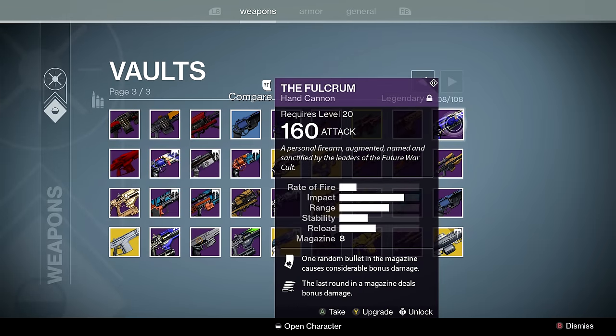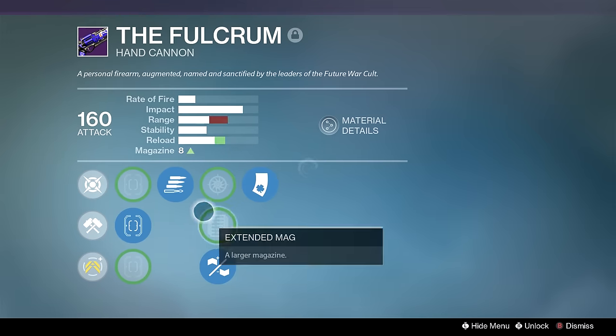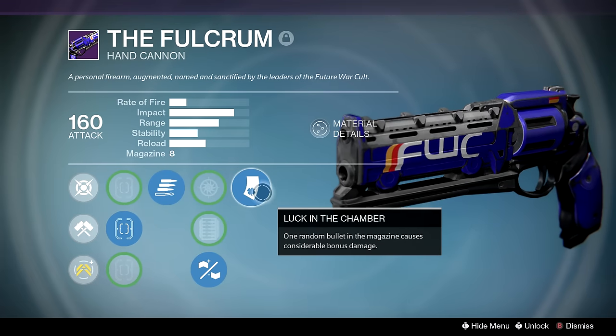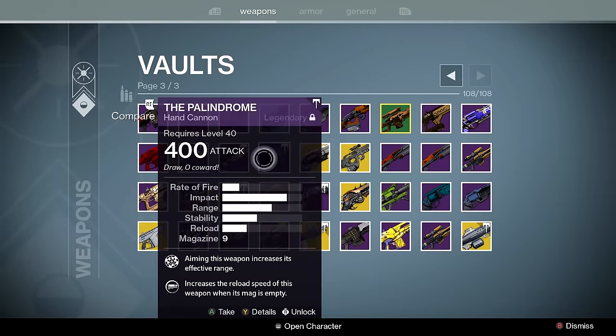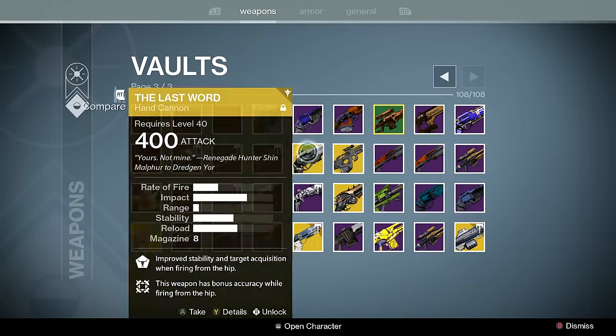Another weapon that makes people roll in their grave — you're not going to get another hand cannon like this. Luck in the Chamber, Final Round, and Rifled Barrel — it's the Two Tap King. It's basically my replacement for Last Word, or my Whale, whenever I run Quick Draw Gauntlets or Blade Dancer.